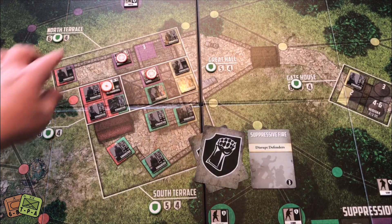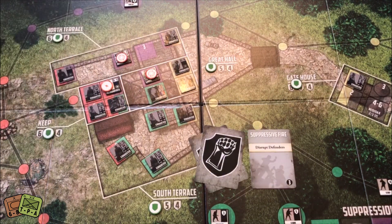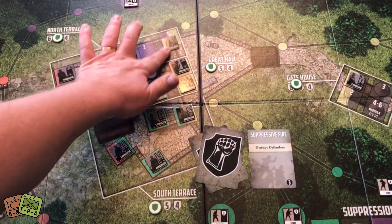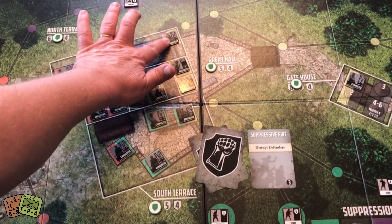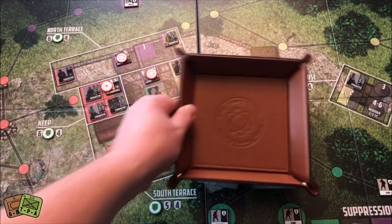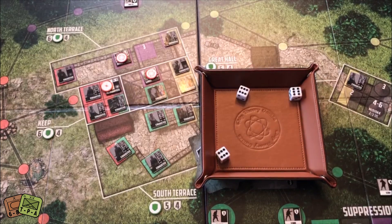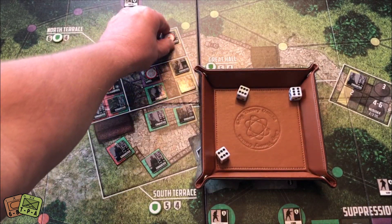We only have one mortar in the sixth space of the purple, which is pretty good. They roll a die in the purple locations — rolls a five, targeting this guy. He then rolls three dice needing fives or higher — three sixes! So he's going to be disrupted. Bummer.